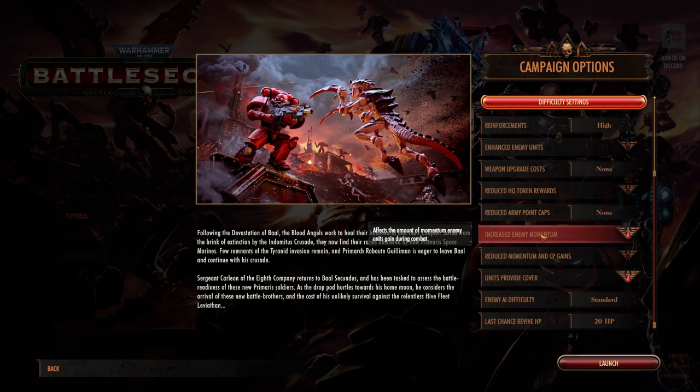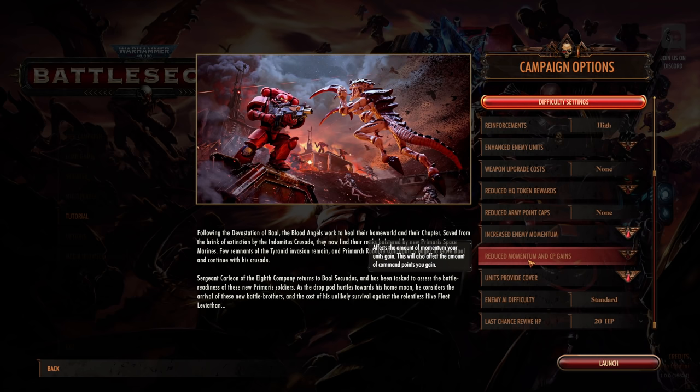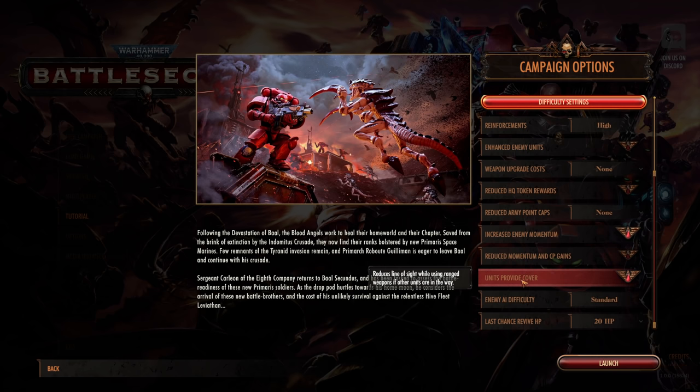With increased enemy momentum and a bunch of them, we'll need to keep on top of them or they'll hit us hard. We're not going to reduce our momentum or CP — command points — gains. We are going to have units provide cover, which should actually be a disadvantage to us. In this game, each individual model in a unit affects how much damage it does, but even if there's only one model left out of a whole squad of ten Tyranids, it still occupies the same hex. So you can whittle down a unit until it can barely hurt you, then shoot over its head — this option avoids us cheesing that too much. I think this should just be on by default.